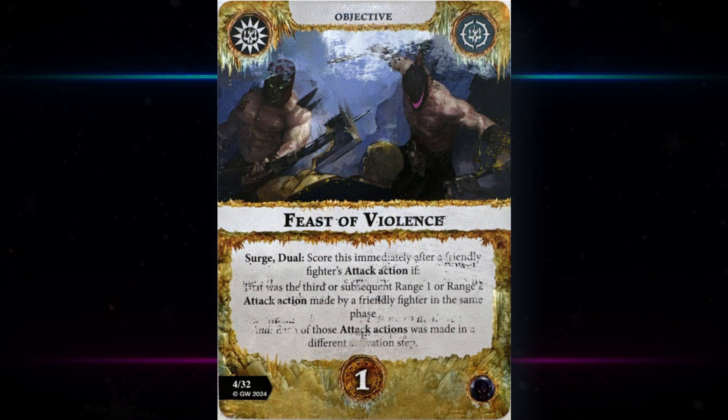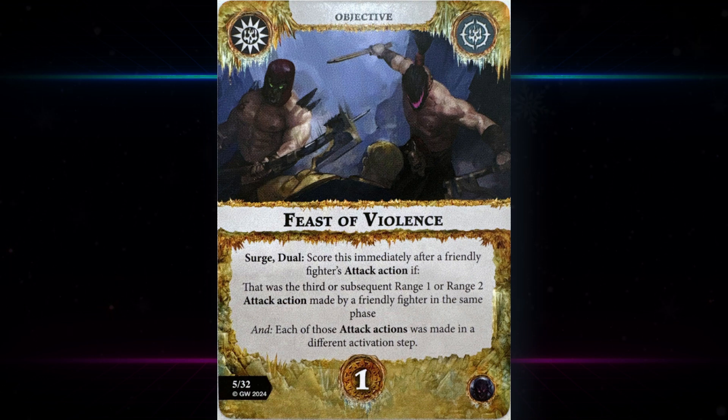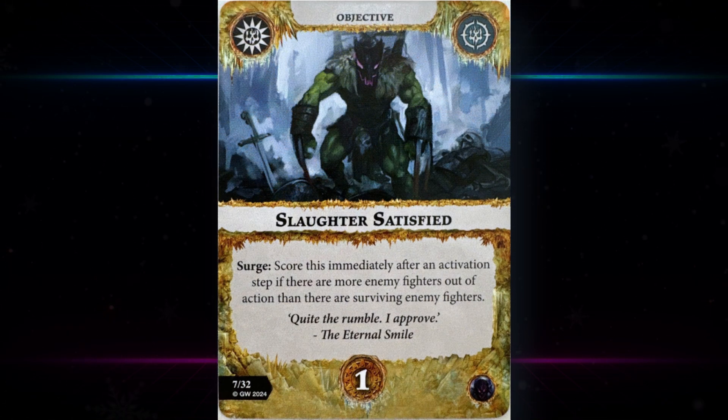Next up we have Feast of Violence — that's a duel. Score it immediately after a friendly fighter's attack action if that was the third or subsequent range one or range two attack action made by a friendly fighter in the same phase, and each of those attack actions was made in a different activation step — so you can't score all of them with a single scything attack. That's a pretty nice score; it's pretty reliable, you don't need to succeed three attacks, and it could certainly be pulled off regardless of warband size.